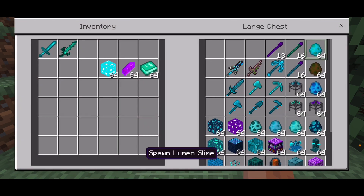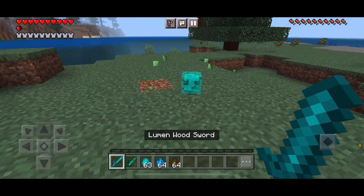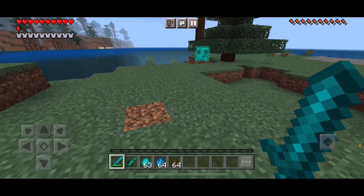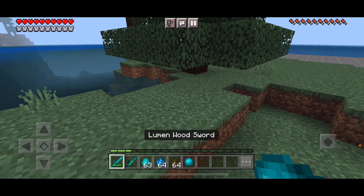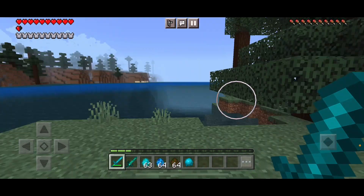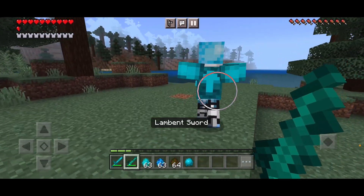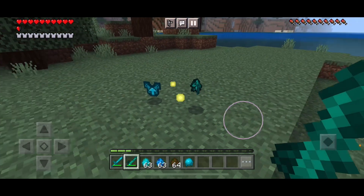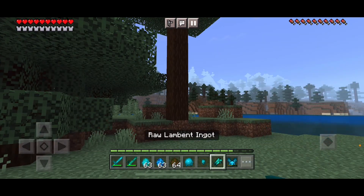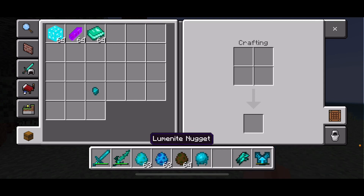You may also notice there are some mods here. Let's spawn in a Lumin slime. When you kill the slime, you'll get a Glow goo. It gives plus 5 attack damage. The Luminite sword — okay, it looks like this is the way to get the armor, along with a Luminite ingot and a Luminite nugget. Like I said, massive mod.